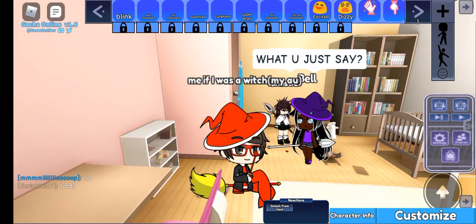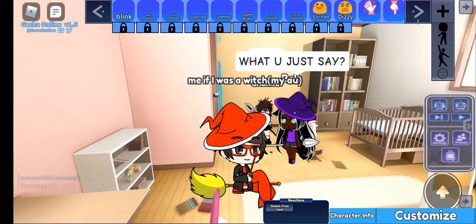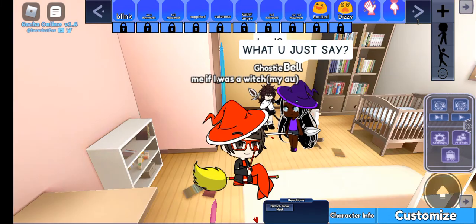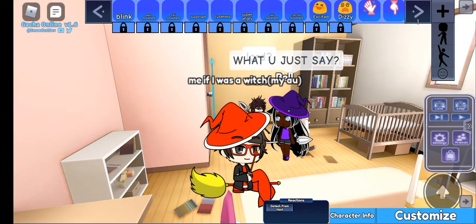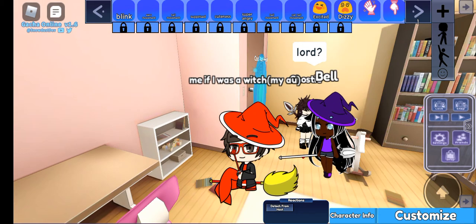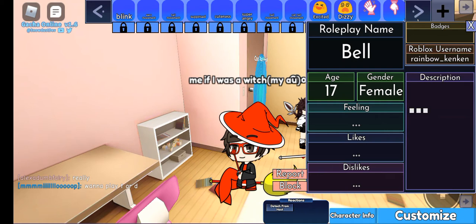Today I will be showing you how to do the cross legs, also the broom itself, and I will tell you the position. I do have my friend Bella, or Belle in the game, aka rainbow underscore kin kin.